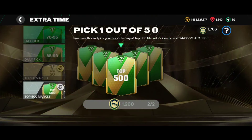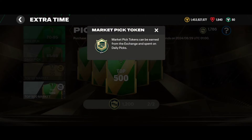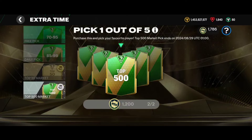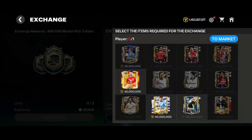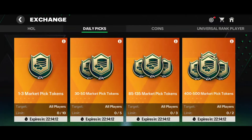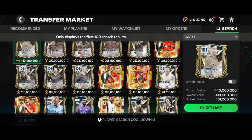Moving to the Extra Time update: the Extra Time top picks are going to expire on 29th August. Instead of these picks, new rewards will be available — though EA hasn't revealed them yet. Those rewards will also require the same market pick token, so these tokens will remain useful in the future and you should continue claiming them.